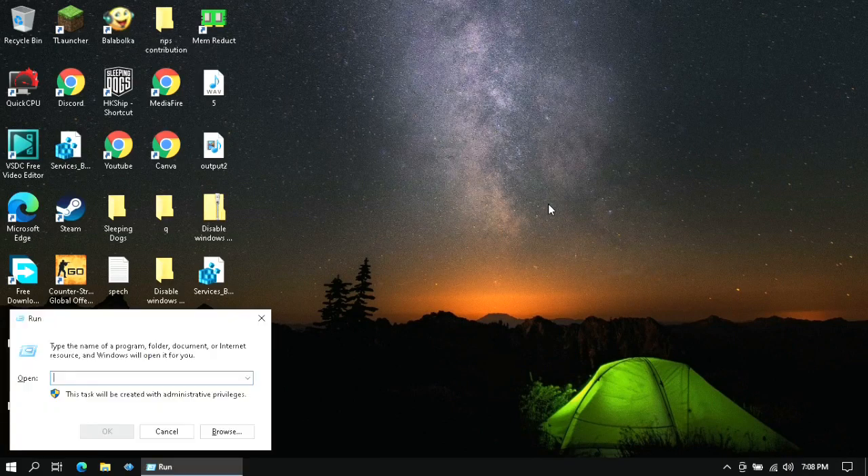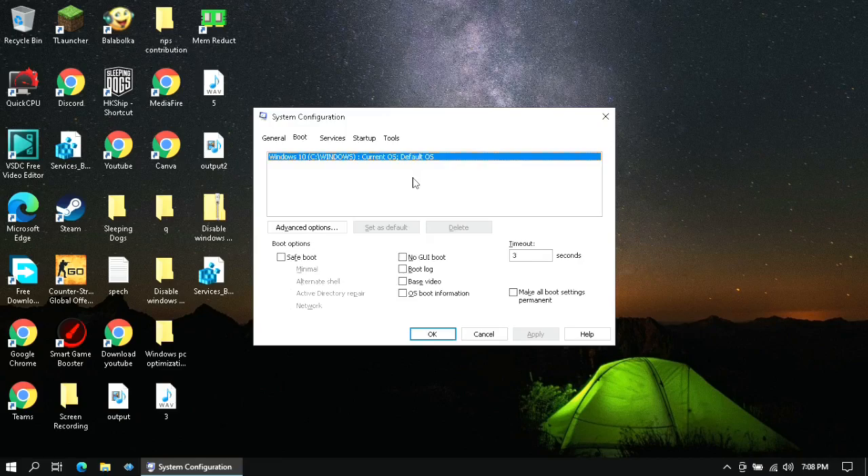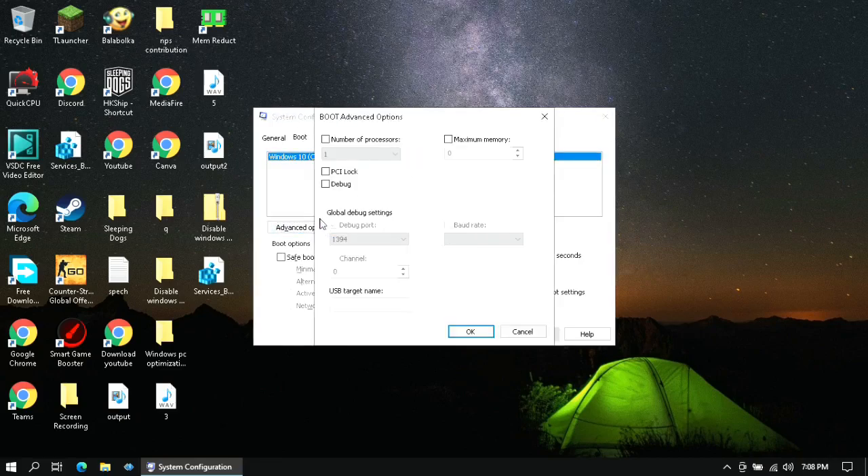Now hit Windows key plus R and type msconfig, then press Enter. Go to the Boot section and click on Advanced Options. Put a tick mark on Number of Processors and select the maximum number that you have — these are basically the cores of your processor. Then click OK.